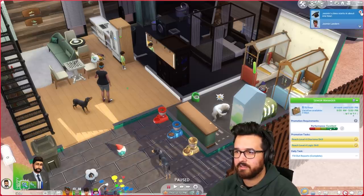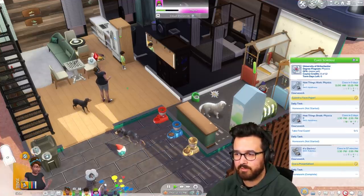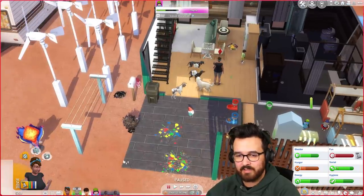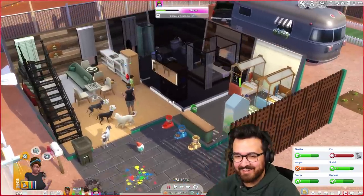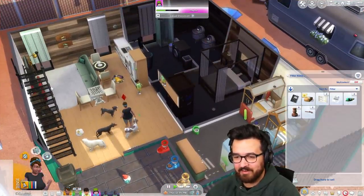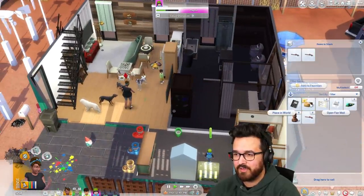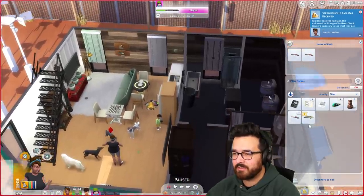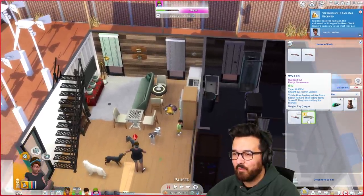Okay, they're all back. I feel like she's got class again though — it's kind of awkward to bring the kids out of daycare and then send them back again. What is happening outside? Well, she's got class again real soon. Let's see what fish we got this time. Open fan mail — you've received fan mail. His address is Strangerville Hero. Check Jasmine's inventory — oh yeah, a wolf eel!